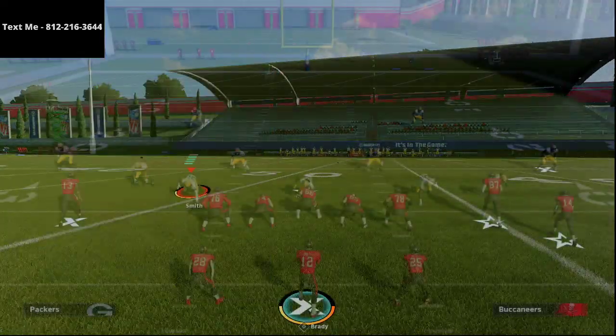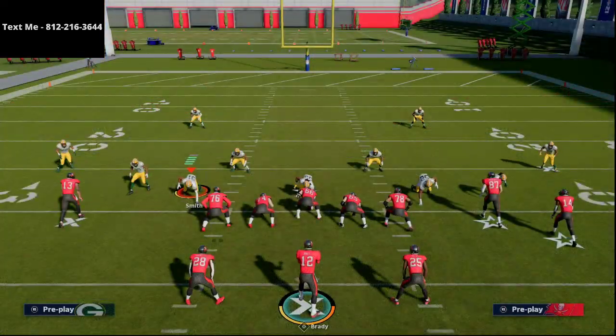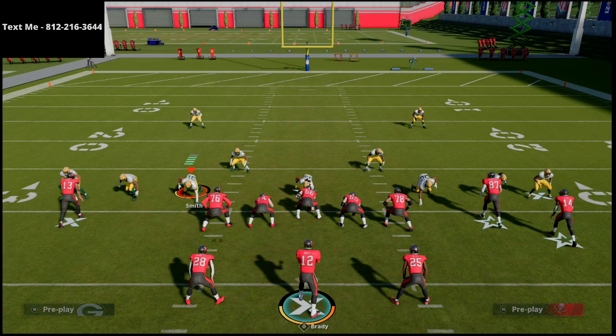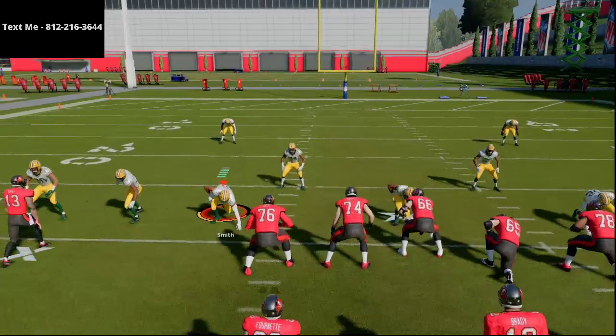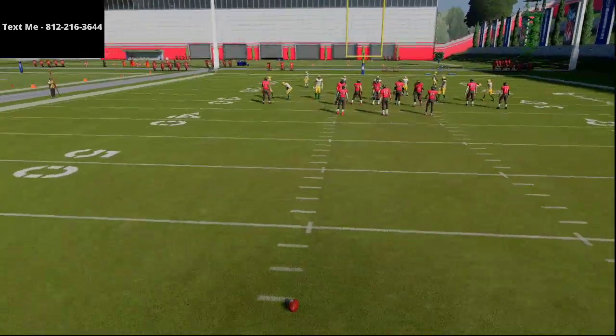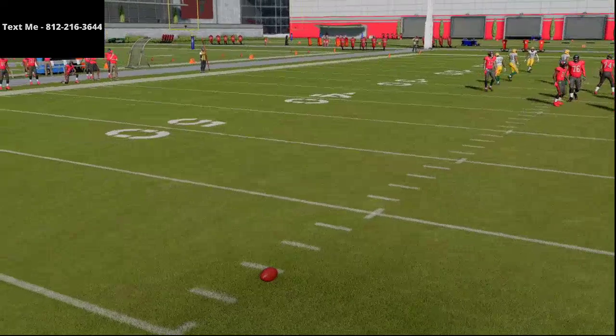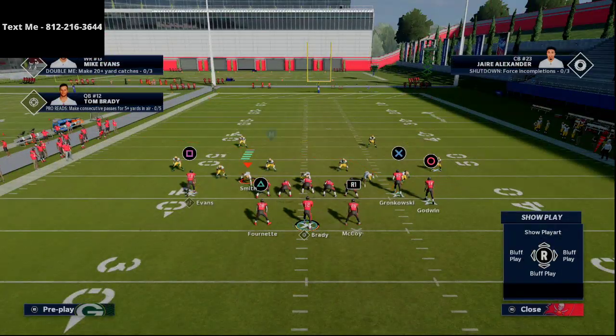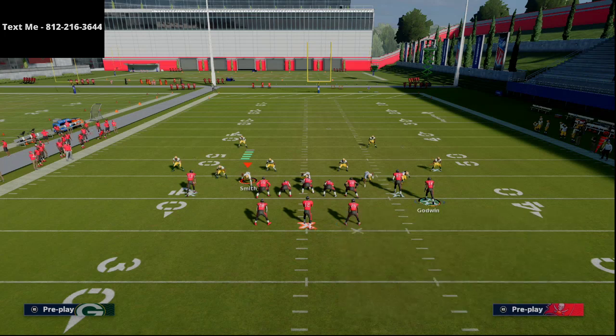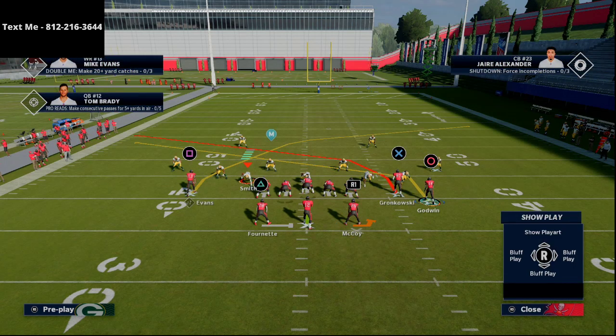We're going to come out in cover two man. As a general rule, I would recommend running the split close pats to the left hash — you don't have to only run it to the left hash, but I think that certainly helps with the spacing of the plays. What we're going to do on this is take Chris Godwin, motion him on, and put him on a slant route.